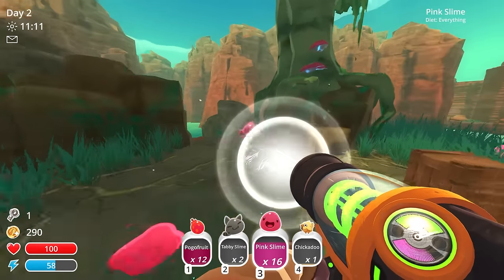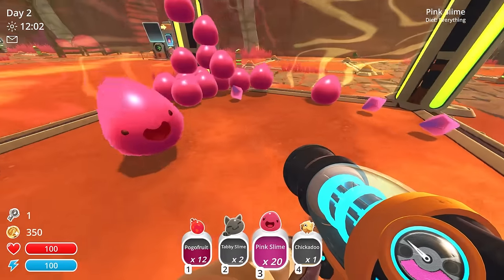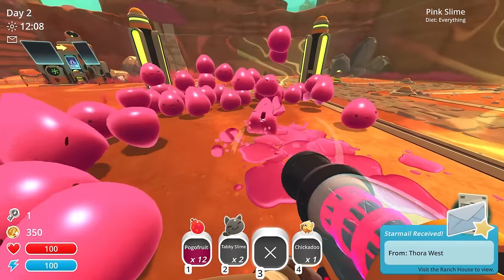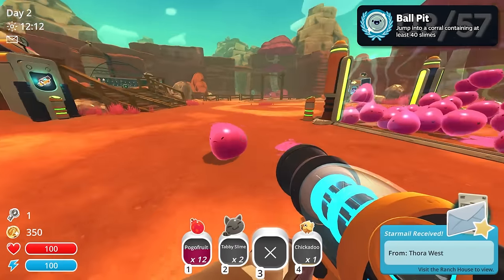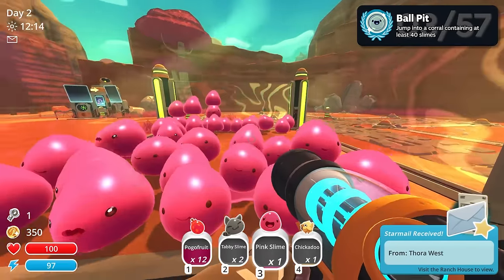I sucked up the slimes that came from the Gordo and returned to my ranch for my next achievement, Ball Pit, which involves putting 40 slimes into one corral and jumping in. That was easier than expected.